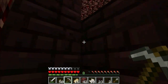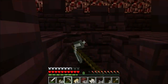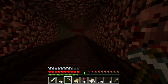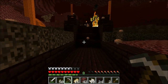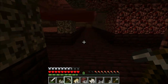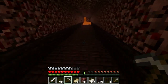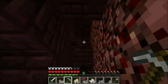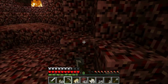We got a fence, of course. It looks to be a soul sand area over here. Oh - blaze spawner. We're not gonna deal with this right now, but it's here so we'll be able to work with this at some point, which will be nice. For now I'm gonna focus on getting more of the netherrack that I so wanted.